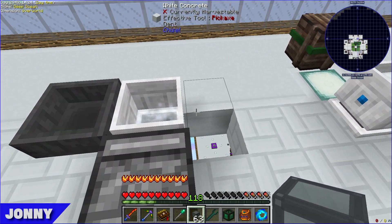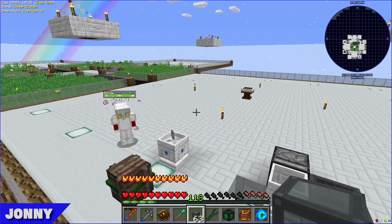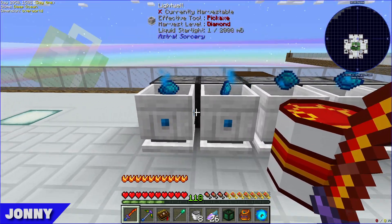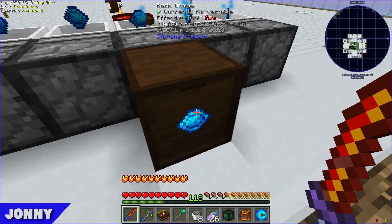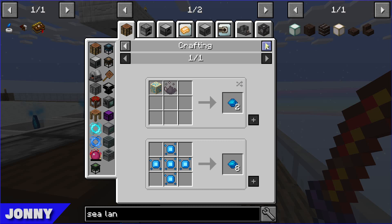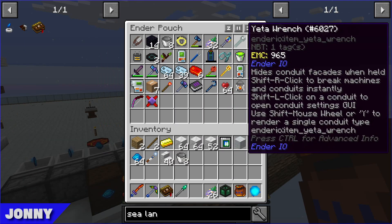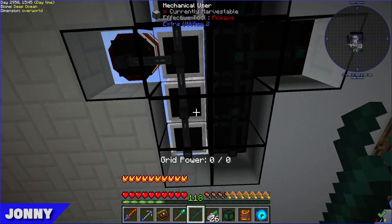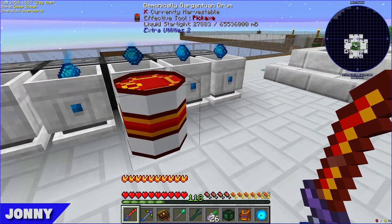They set up five light wells with five mechanical users set to 'activate block with item,' fed by a barrel of aquamarine made from their essence seeds. Liquid starlight extracts from the bottom into a demonically gargantuan barrel. They already have 27 buckets of liquid starlight, which is quite nice. Lawrence has also nearly finished the jetpack quest line.